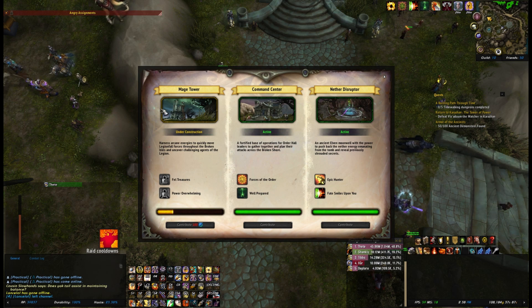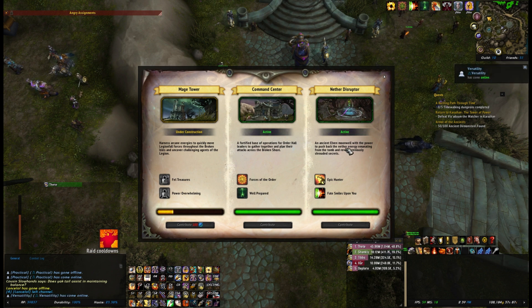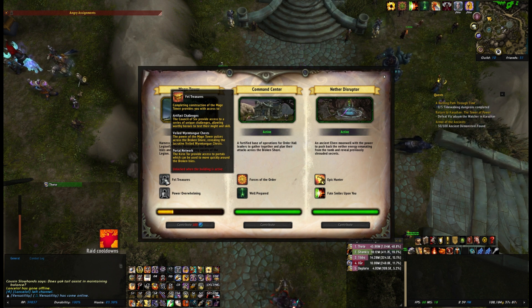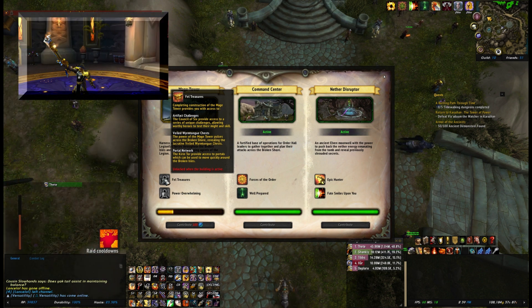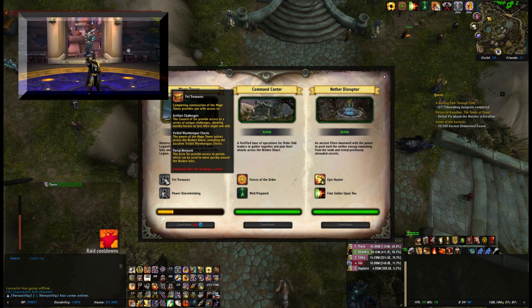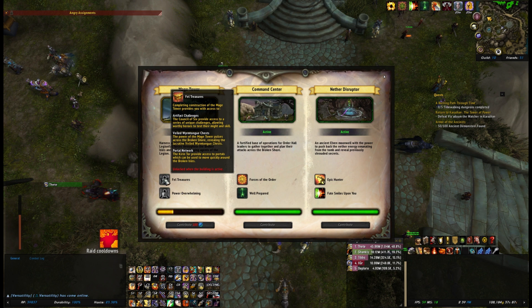The Mage Tower was the first up, which is why it's now under construction again, followed by the Nether Disruptor, and then the Command Center went up basically a day after. If we look at the Mage Tower first, what made people want to make a beeline for this? Well, of course, it's that top one there - the Artifact Challenger. The Council of Six provide access to a series of unique challenges, allowing worthy heroes to test their might and skill. In other words, you get access to the new Artifact Skin. But once people have completed that, that particular feature goes away.